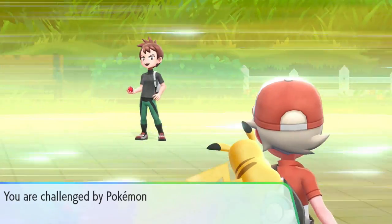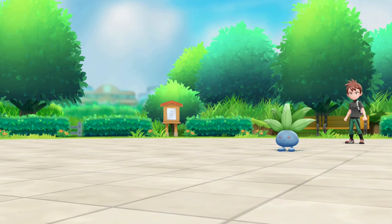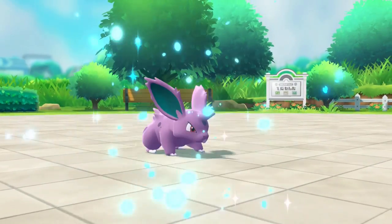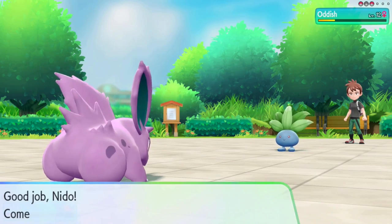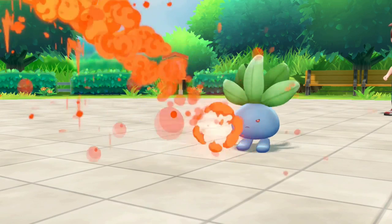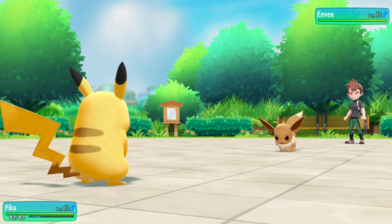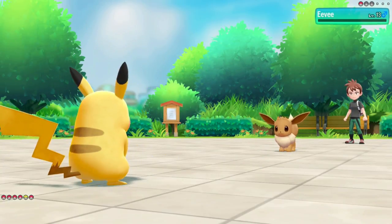Moving on to the third rival battle against Trace. I use Zippy Zap to take down the Pidgey, but his Oddish resists all my attacks so I switch into my own Pidgey. Poison Powder isn't helpful either, so I switch again into Nidoran. Trace used a Potion somewhere in between — Nidoran gets into low life, so I send out my own Oddish. It resists my whole team but with a few Acids we take down his Oddish. Trace's last Pokemon is Eevee, so I hard switch into Pikachu, take a critical Quick Attack, then Zippy Zap one shots the Eevee to win the fight.